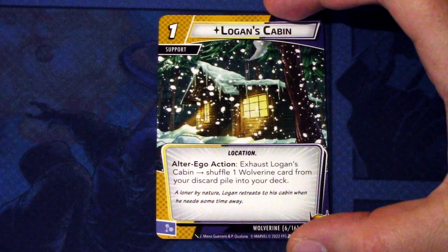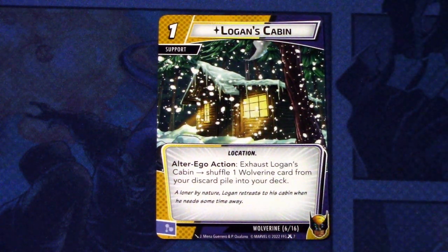Next up, we have Logan's Cabin. It is a one-cost support, location traded. Alter ego action: exhaust Logan's Cabin, shuffle one Wolverine card from your discard pile into your deck. And this can be committed as a mental resource. A basic support card - shuffle cards from your discard into your deck.